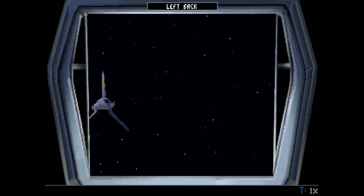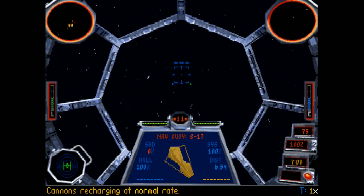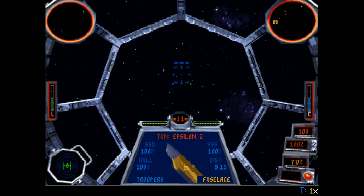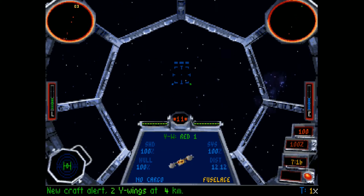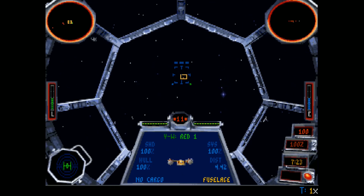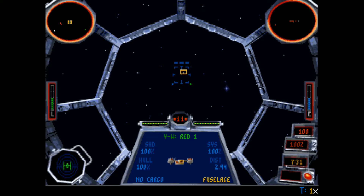I want to link up with my wingmen again. Transport Epsilon-2 is bringing troopers out from the station to board the shuttle. Here come two Y-Wings, and both of them are doing attack runs on the platform, so they're not going to engage us.